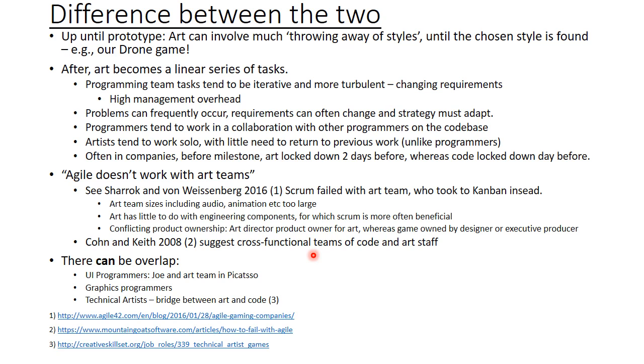Programmers tend to work more iteratively in small incremental steps, and this can be more turbulent. They need a lot more management, and often, as a result of problems with code, requirements will change — such as bugs. Programmers tend to work collaboratively with other programmers because they're working on the same code base, and they often have to go back to previous code they've written and refactor it to improve it or to debug it. Artists tend to work by themselves on their own pieces of art, and they don't tend to have to go back to previous work to improve it.